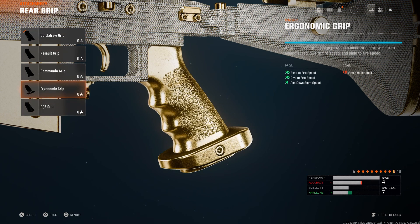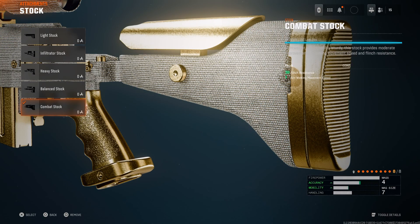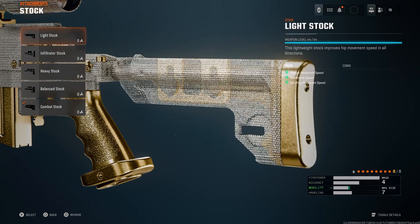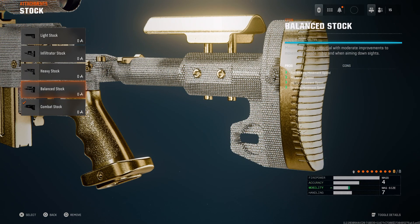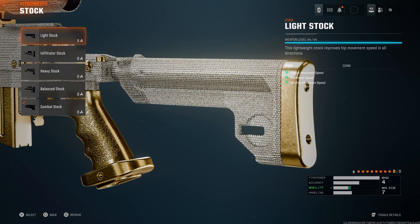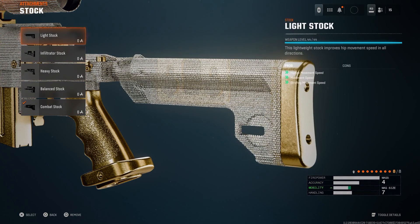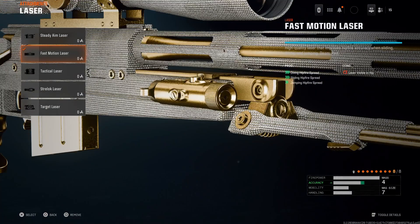In my opinion, I think running the Ergonomic Grip is probably the best option. And then for the stock, I don't understand any of these stocks at all — I don't understand how they didn't put no stock or anything like that. Combat Stock is probably the best way to go, just for the flinch resistance. But if you want the fastest possible stock, I'd say Balance Stock or Light Stock are probably the best ways to go if you want the absolute demon movement gun. Combat Stock is pretty good. Fast Motion Laser on — it just makes it a lot smoother.